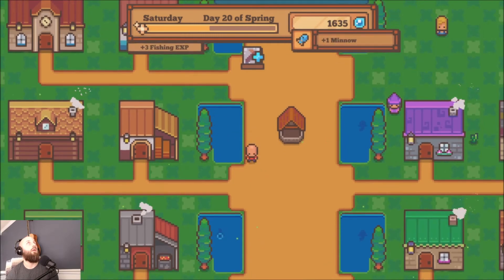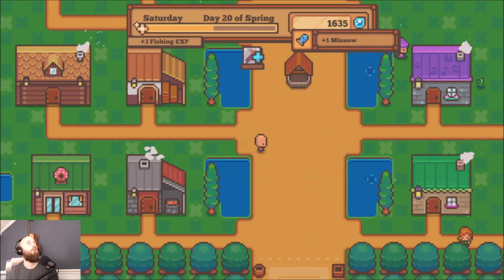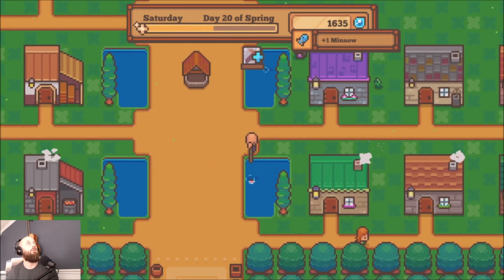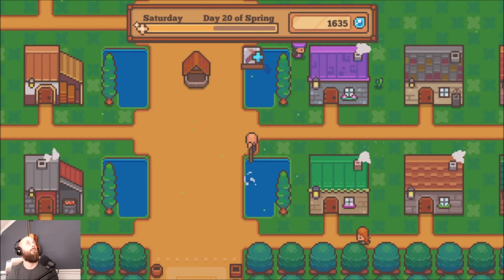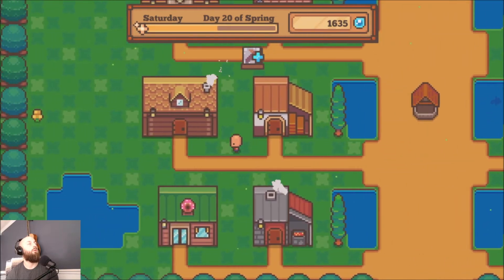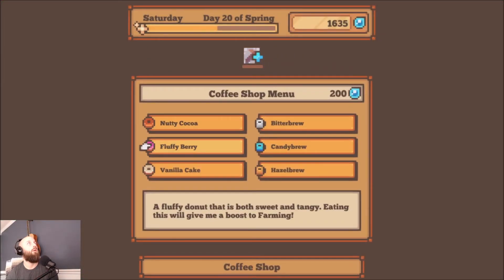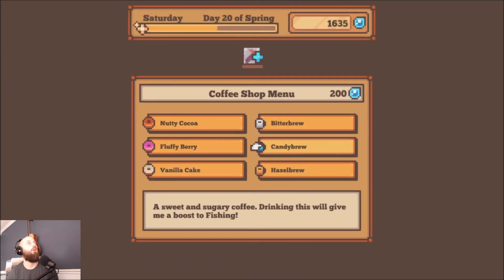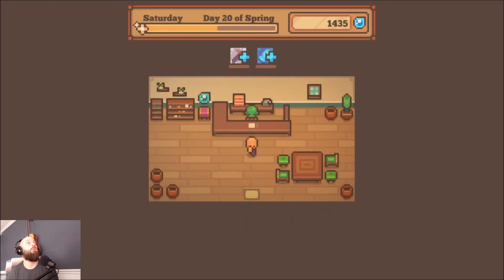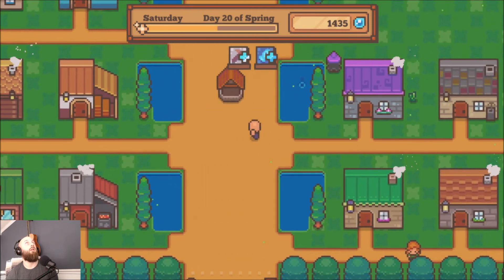I think I'm just gonna take it easy today and get all these fish. I wonder if you can eat another thing of food — yes you can. Oh, you can do multiples? But it starts costing you money — the first one is free. I had no idea.